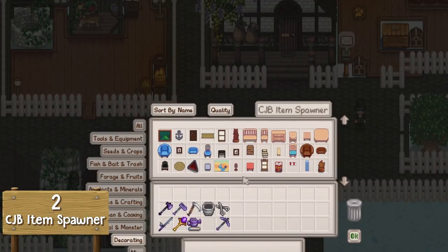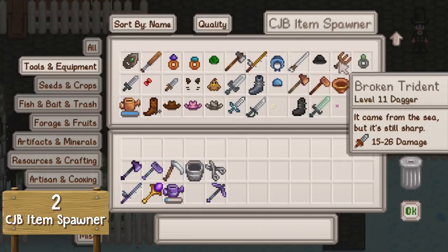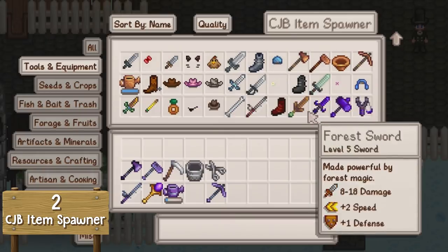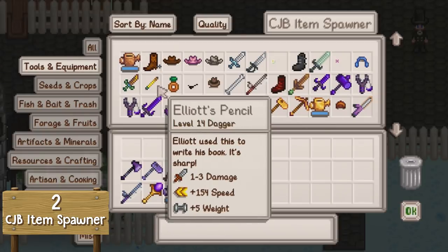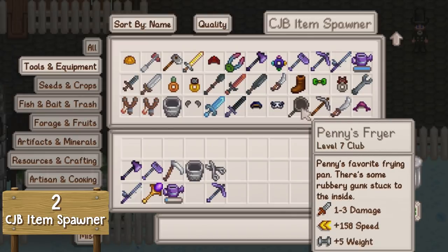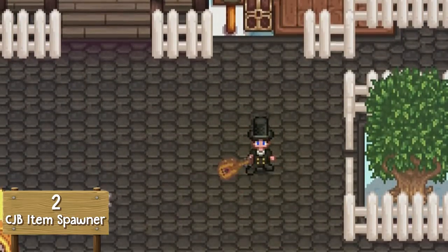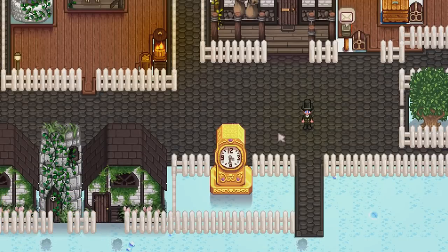There are also items in the spawner that aren't actually obtainable in the base game, such as Haley's iron — like curlers or straighteners — Elliott's pencil which you can fight enemies with, Maru's wrench, Penny's fryer, and Sam's old guitar. You can actually pull out the guitar and fight enemies with it. That is why the CJB Item Spawner is number two.